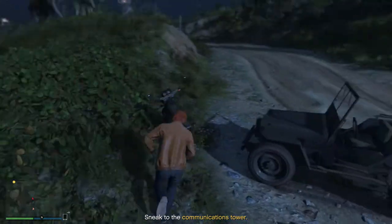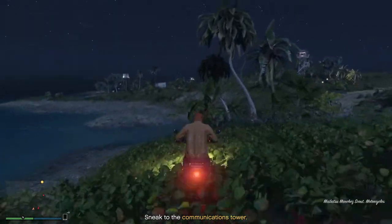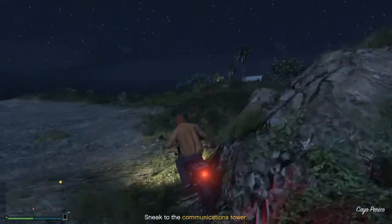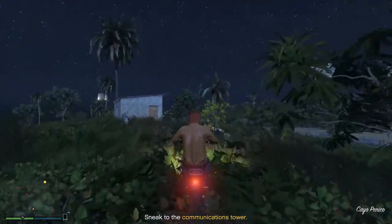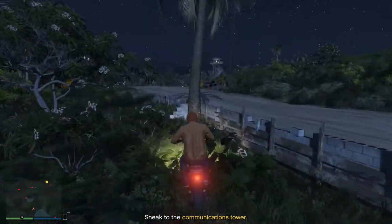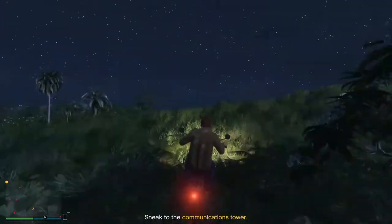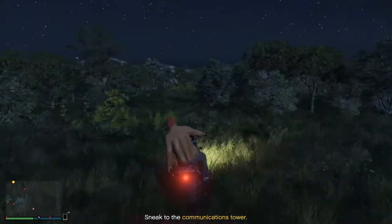We're going to take it cross-country. This is the north dock up ahead and we're going to bypass it. There's also another motorbike at the north dock if you need one. We need to cross this road — there are two guards patrolling on foot, they're quite easy to avoid — and find the other road on the left-hand side.